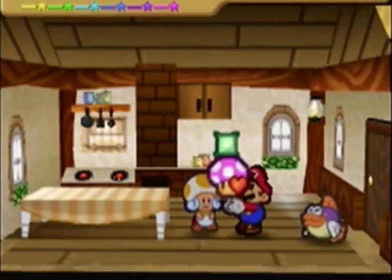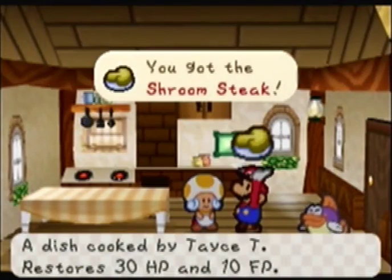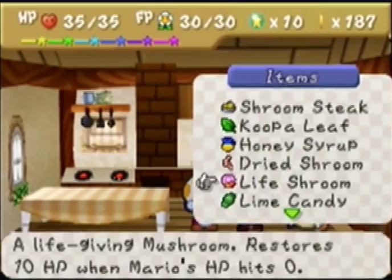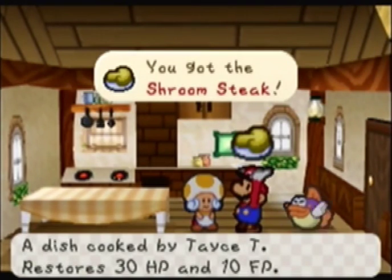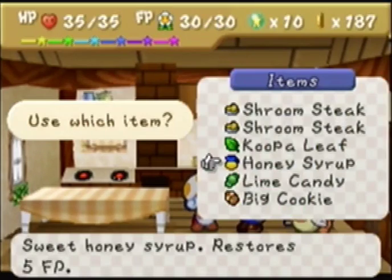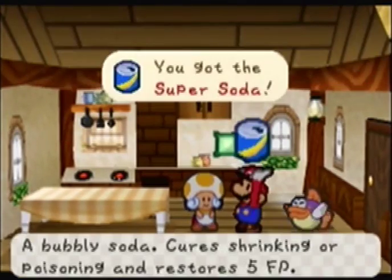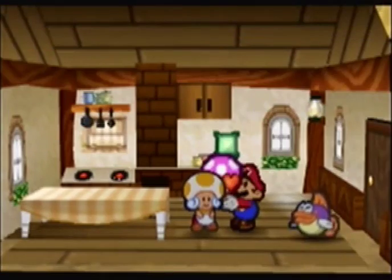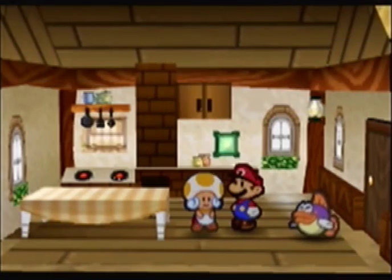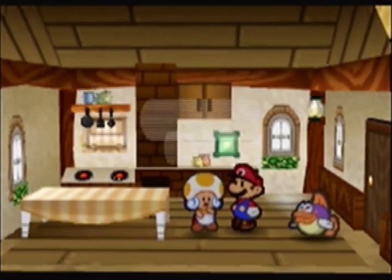We're going to give her a Live Shroom and a mushroom, and again we get the Shroom Steak, which restores 30 HP and 10 FP. Next, a Live Shroom and a dried shroom gives us yet another Shroom Steak. Then a honey syrup and a Koopa Leaf gives us another Super Suitor. Next, a Live Shroom and a cake mix gives us the Sweet Shroom, which restores 30 HP and 20 FP — really good HP and FP healing.